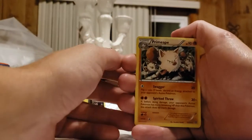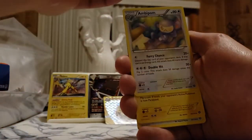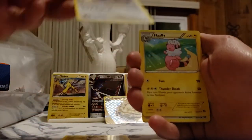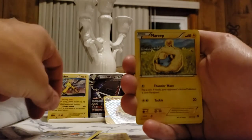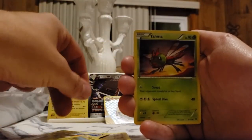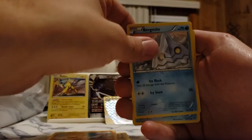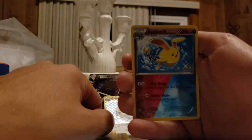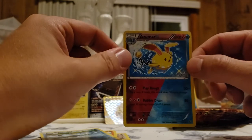Did a little card trick there, trying to get it down. I got the Primeape - that's the rare for this Steam Siege pack - not bad. Also pulled an Aipom, Flaaffy, a Marill, an Arcanine, Cream Char, Birgamy, a Clauncher, and an Azumarill dual color card. That's gotta be rare - I've never seen this before, look at that!